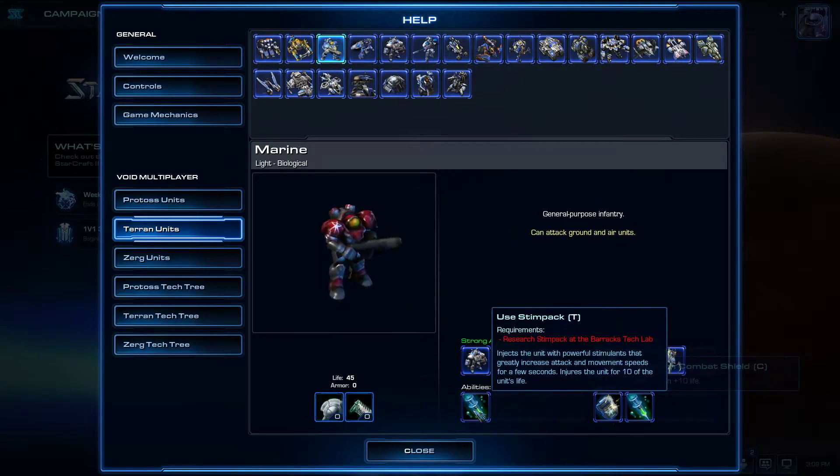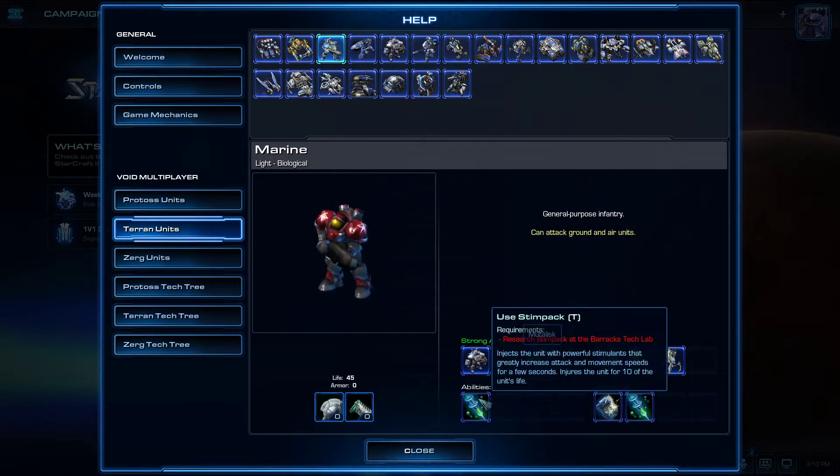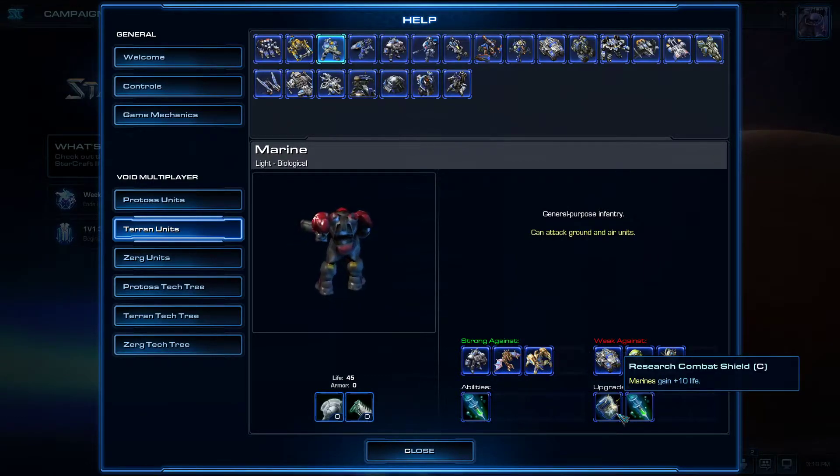Units have abilities that you can sometimes research. Marines have Stim Pack, which you have to research at a Tech Lab connected to the Barracks. Stim lets marines and marauders lose 10 HP but run really fast, shoot really fast, and deal big damage — that's where most marine damage usually comes from. The Tech Lab also lets you research Combat Shield, which gives 10 extra life.